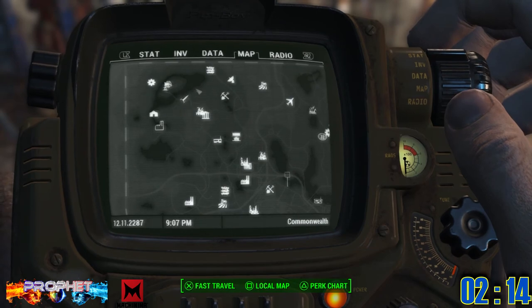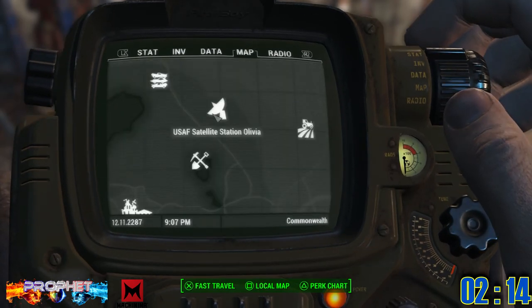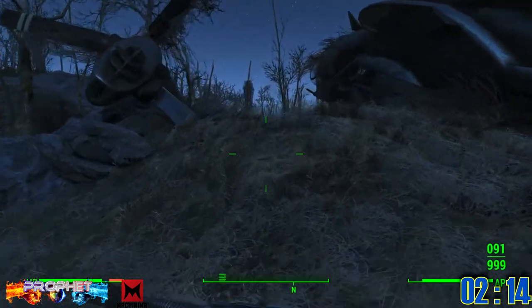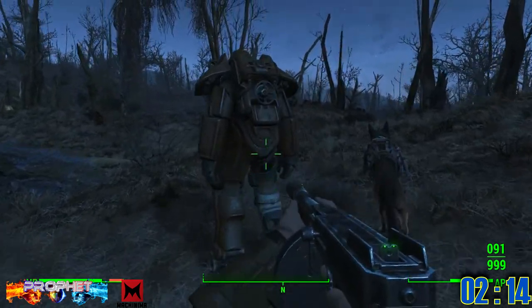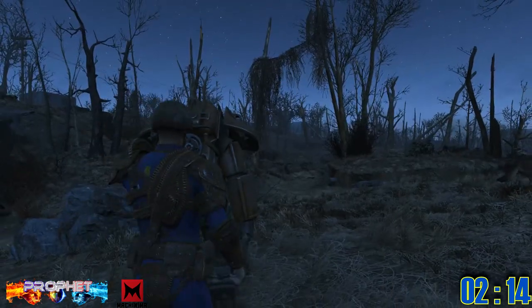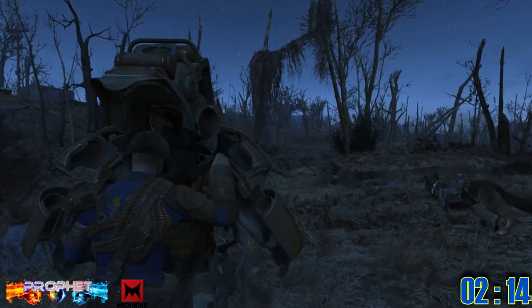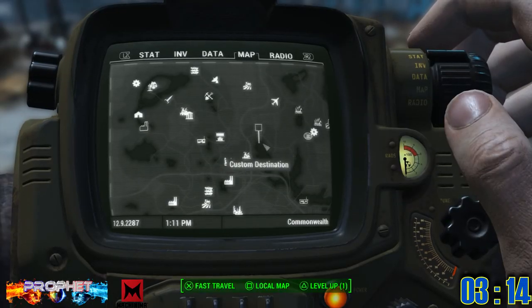Power armor number two is next to the USAF Satellite Station. They make this one really easy for you to get. First things first, you want to run past this plane right through the center, continue on this little tiny path, and right there — right after the plane — here's your next power armor.